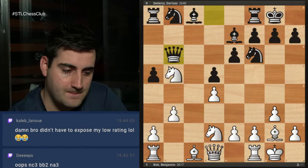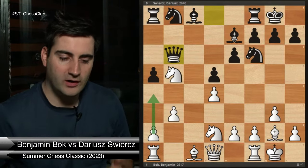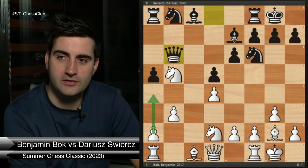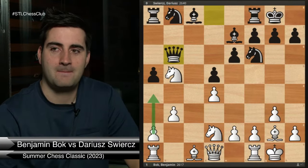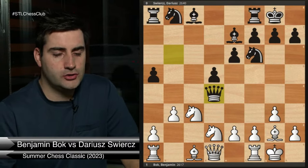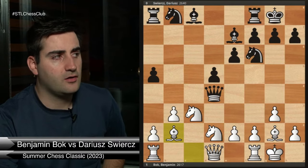Protecting the knight is possible but black is fine that way, and with white pieces we're hoping for an advantage. So a4 is not the move — what else? Knight c3 is excellent — the best move! Black takes the pawn on d4, material is even, but our knight on c3 is hanging. How should we deal with that? Bishop b2 — very good! We defend the knight and develop another piece. With bishop b2 we also create some threats.